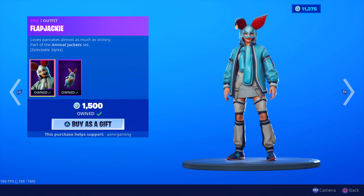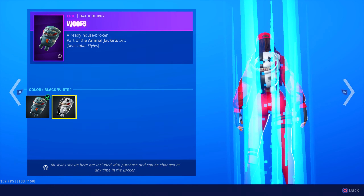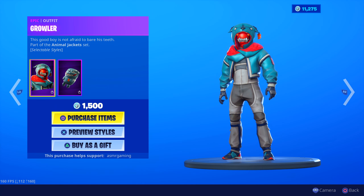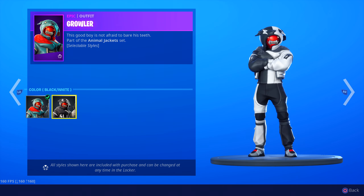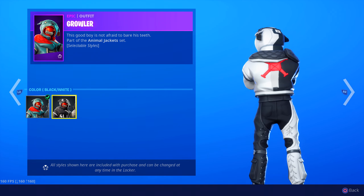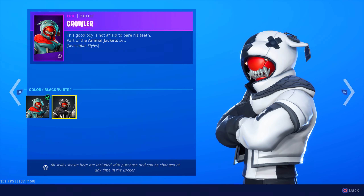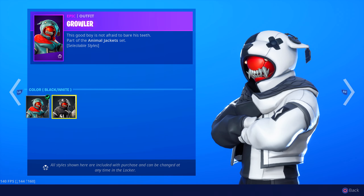Flapjackie does have a secondary style - it's just not showing up here for some reason. Growler's awesome. Two different backbling styles, and he has two different styles for his actual skin. This actually kind of looks like a cow - cows are black and white, zebras as well. So it's kind of like a mixture of those. Or like a Dalmatian, since he is a dog - kind of like a Dalmatian look going on here.